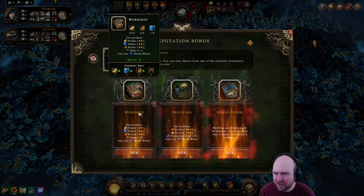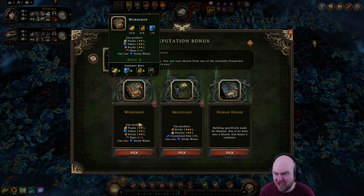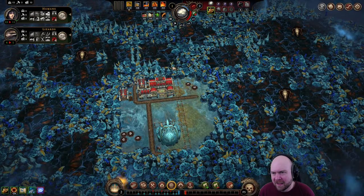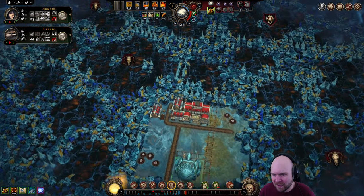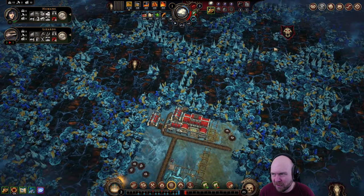What are our buildings? Brickyard is not bad. Workshop is a problem solver for us, so we're gonna pick that. And then this depends on if there's fertile soil. We might pick the herb garden. Otherwise we're gonna pick the clothing guy.